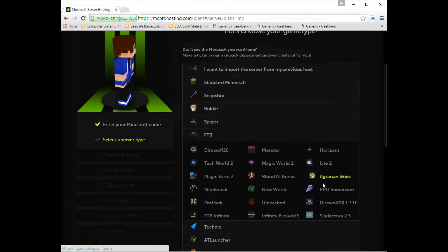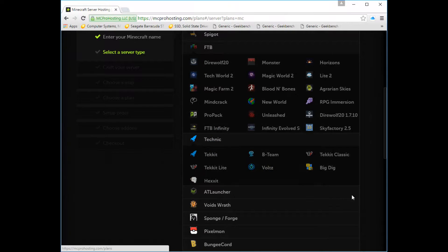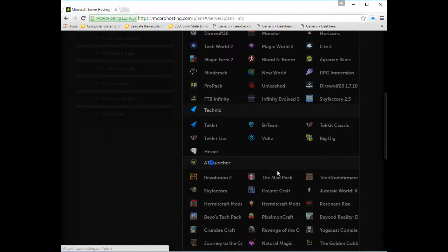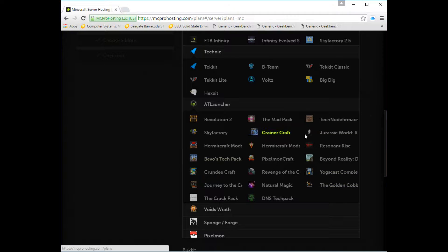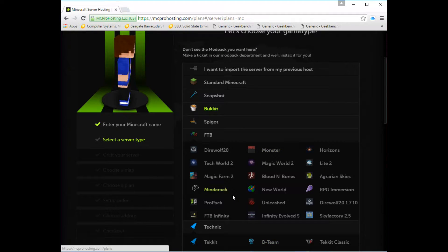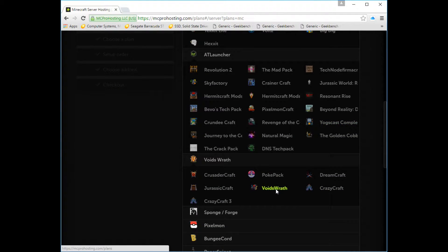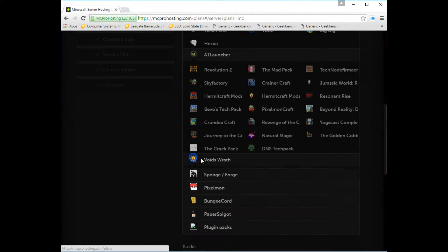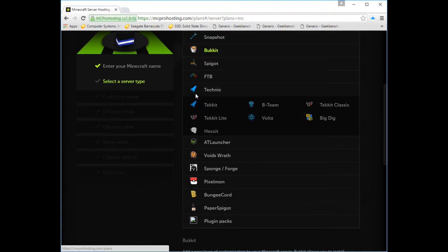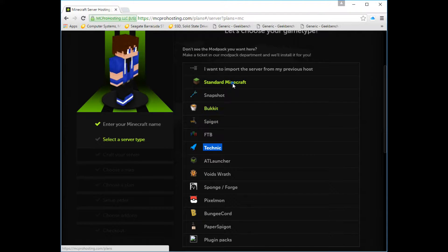I wanted to do a Survival Stories modpack but they don't have it, so that's why I couldn't do it. But they have so many different ones — they're mod packs, kind of. We're not gonna use any of these, but I just wanted to show you that they do have a whole bunch of selections for what you wanna do. If you wanna do Techit, you can do Techit. So we're gonna do a standard one.